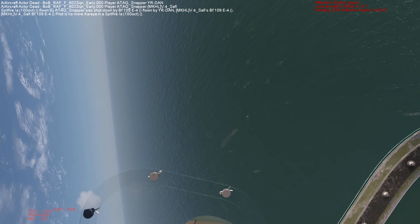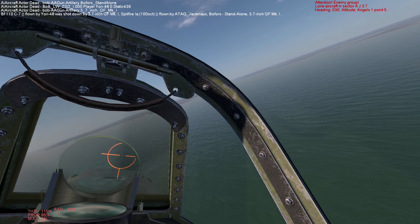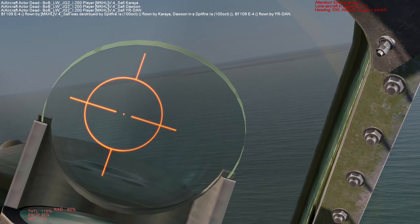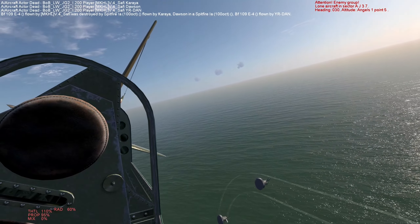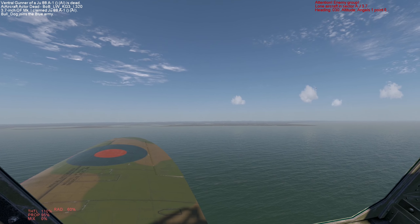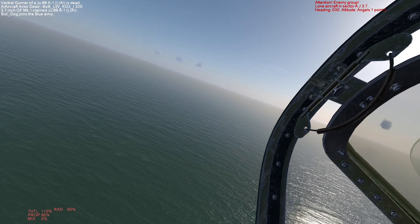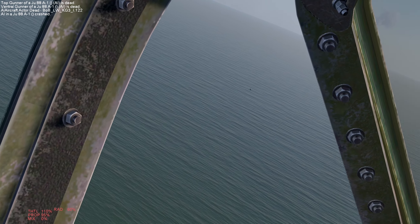I could set this fuel tank on fire, no problem. The thing to keep in mind with 109s in Cliffs of Dover is that they have an armored bulkhead in the tail, just behind the fuel tank. So firing at 109s from dead six o'clock is not very effective. You want to hit them either in the belly, from above, or from the sides. Any kind of off angle dramatically increases your chances of setting the fuel tank on fire because it bypasses the armored bulkhead. And there I see a single contact - a 109 - not sure what he was up to.